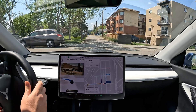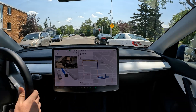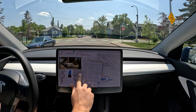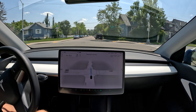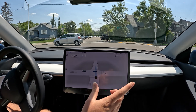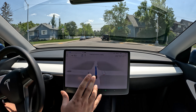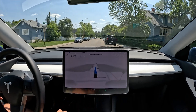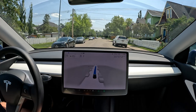Hello everyone, welcome back to another FSD beta video. Today we are doing another downtown test. Right now we are at the area of Sonata in Calgary, Alberta. This is quite the intersection — we have bike lanes, traffic, and a stop sign. It does good, just waiting patiently till everything's clear, and now we're ready to go ahead. We are still on 4.4.